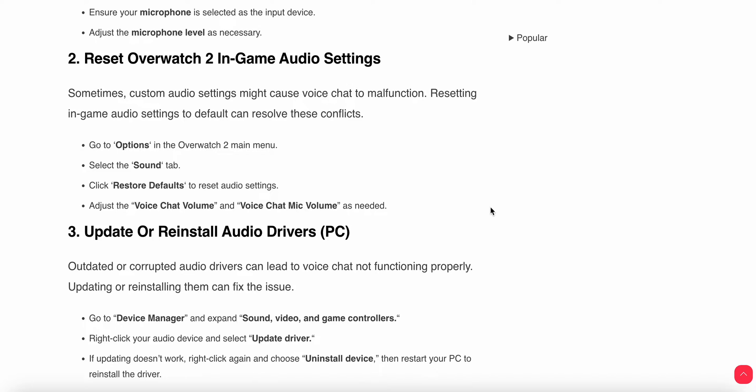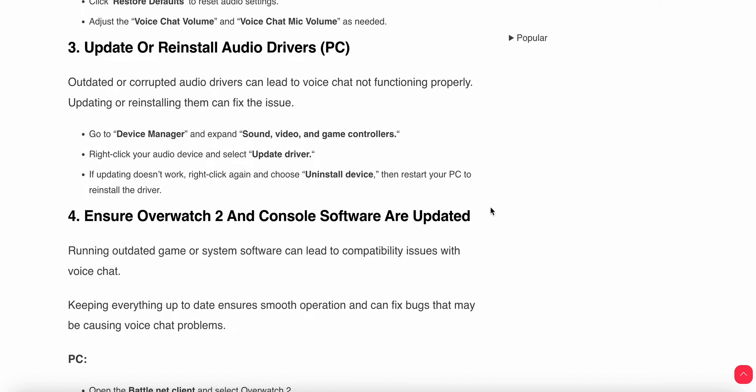Another step is to update or reinstall your audio drivers. Outdated or corrupted audio drivers can create this type of issue. To update, open Device Manager, expand Sound, Video and Game Controllers, right-click your audio device, and select Update Driver. If updating does not work, right-click again and choose Uninstall Device, then restart your PC to reinstall the driver.